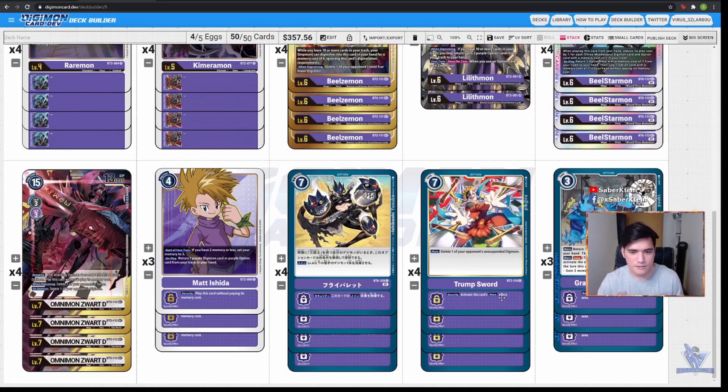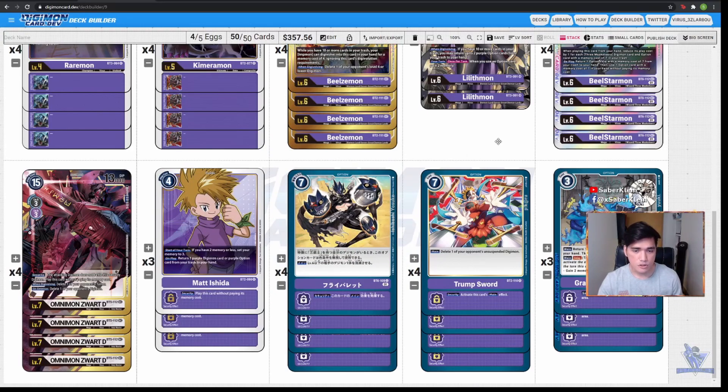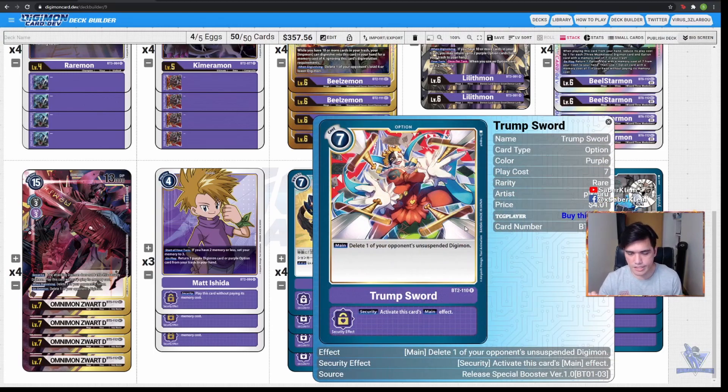Now we're moving on to our option cards — we have tons of them in this decklist. First we have 4 copies of the new option card from BTO6: Fly Bullet. Fly Bullet is a 7-cost option card and it is a hard removal for Purple because we can delete a level 6 or below Digimon. As a bonus, if our opponent security checks our Fly Bullet, we can activate this card's main effect without paying its memory cost. Next, we have 4 copies of Trump Sword, another 7-cost option card. Unlike Fly Bullet, Trump Sword can delete even level 7s, but the drawback is you can only delete unsuspended Digimon. Fly Bullet is more preferable, but since we need more removals and we don't have any blockers, we have to include Trump Sword.